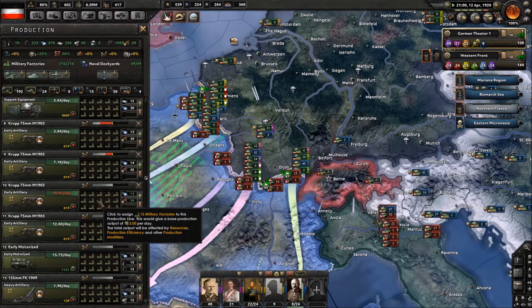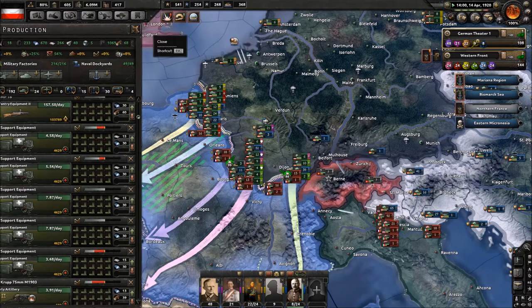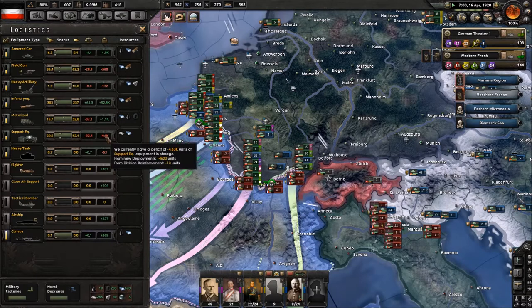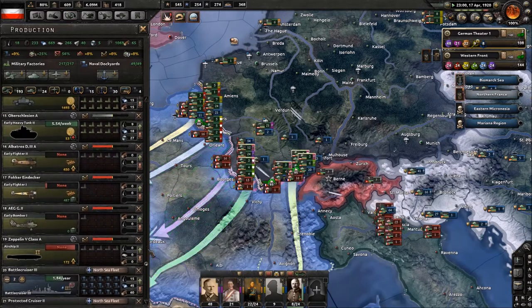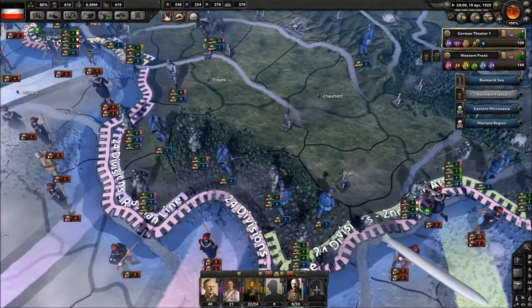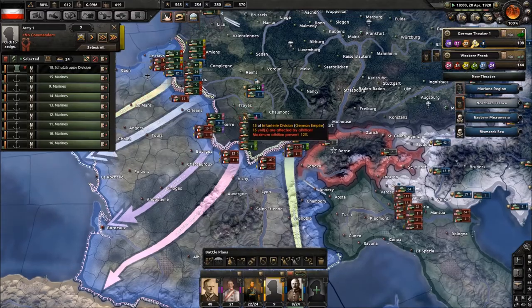I'm just solving one problem, don't give me another one. We need the new interface from Death or Dishonor now — this is just getting out of hand. I'll let the factories build so we can actually get heavy tanks and fighters and all that, but we probably need another line of support equipment.